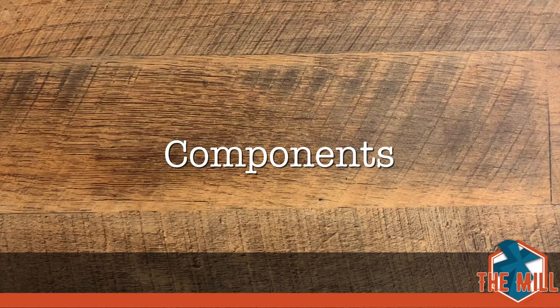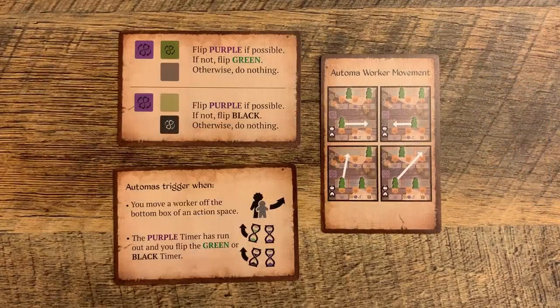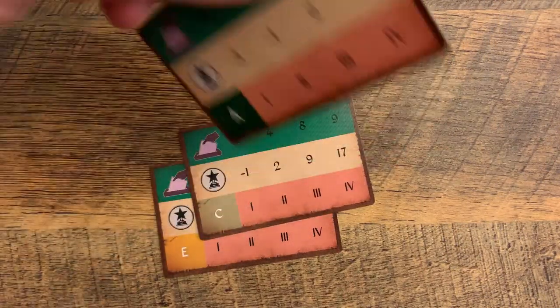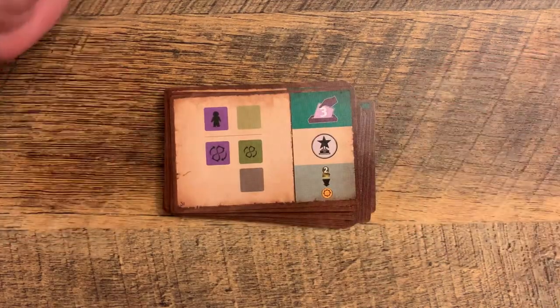Let's get started with the components. For the sake of using the right terminology throughout the video, let's look at the components. This is the Automa scoring mat. These are the three player aid cards. These are the three Automa scoring cards — they're double-sided.